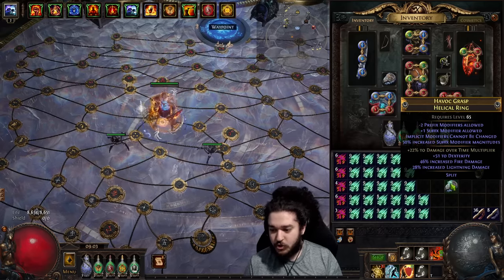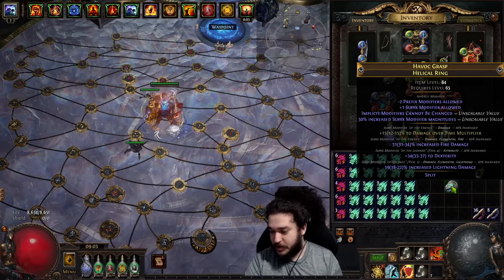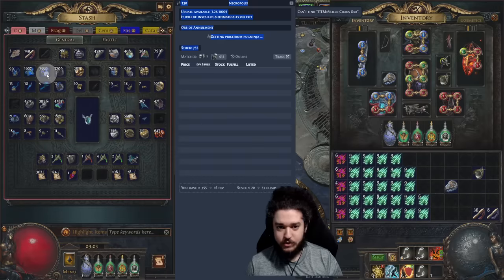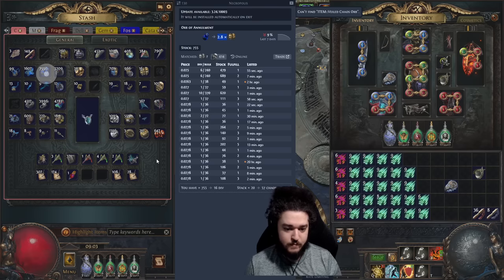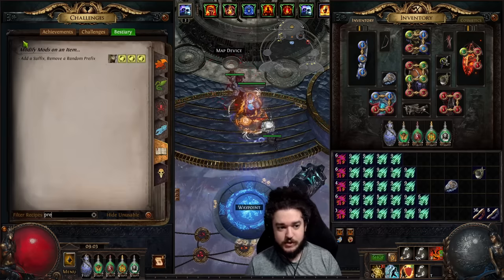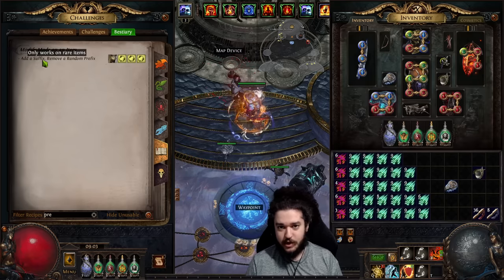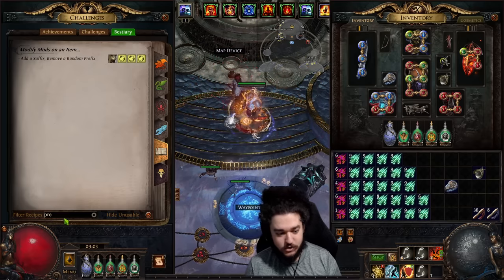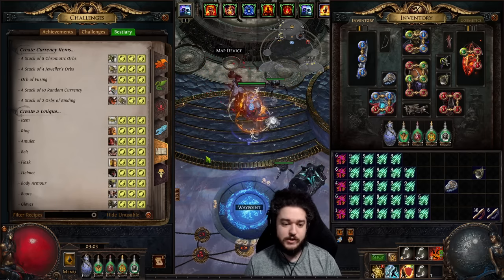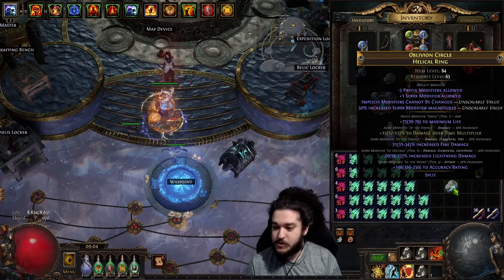Since we're so deep in currency with a helical ring, if you get some decent odds — say you get a tier one life roll and that guaranteed fire damage roll but two bad suffixes — I don't think there's anything wrong with playing around with annul orbs. Annuls are very cheap right now, like three chaos. There are also bestiary recipes: prefix-to-suffix adds a suffix and removes a random prefix. So if you hit tier one chaos resistance and want to gamble a bit more, those recipes cost less than five to ten chaos. There are a lot of cool things you can mess around with during the crafting process.